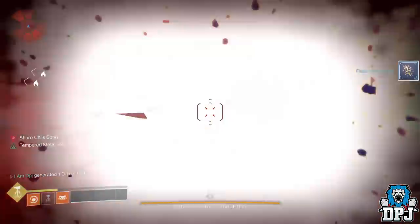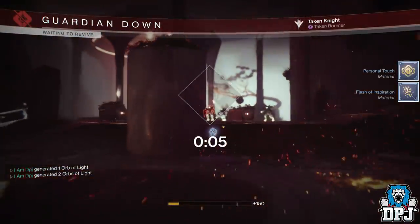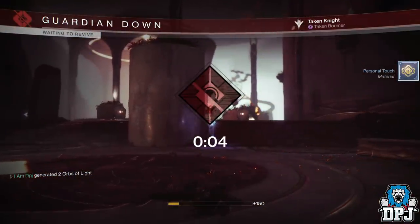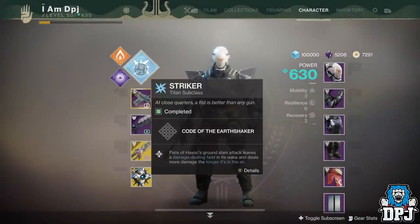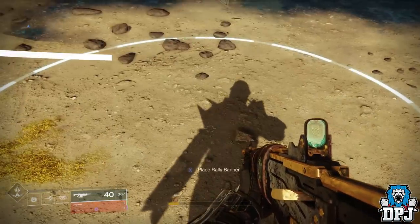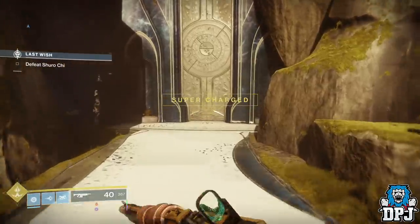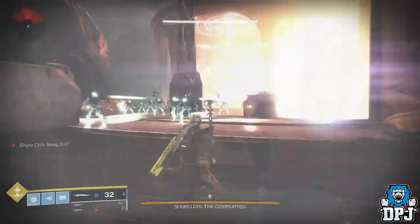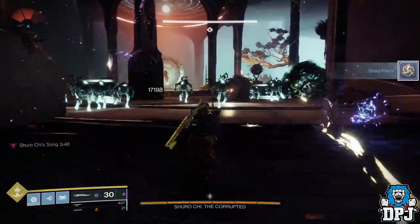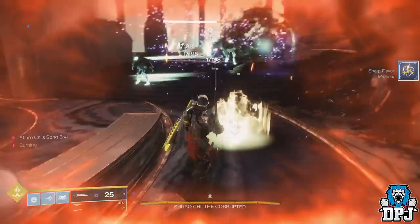The doors will open and a ton of enemies will await you - simply farm away. These are Taken enemies, so if you need Taken Butter, it comes up plentiful here. Once done, you can just die, change around a few of your weapons to get other ingredients, rally the flag again, walk to the door and farm away again. You can keep doing this as long as you like, and it's by far the best spot in the game to get every ingredient, that is for damn sure.